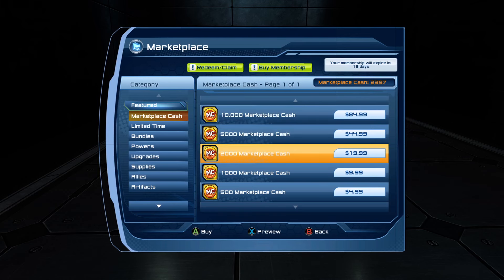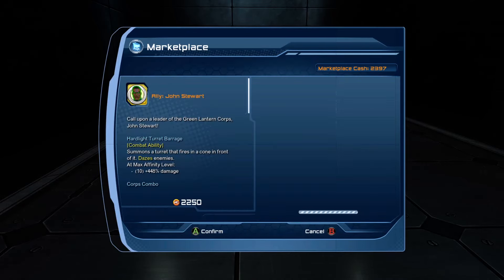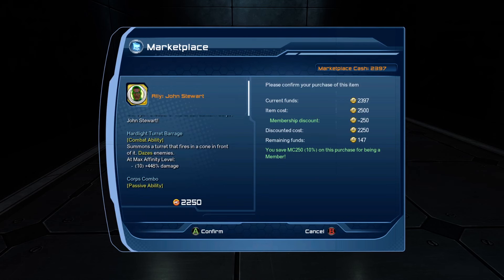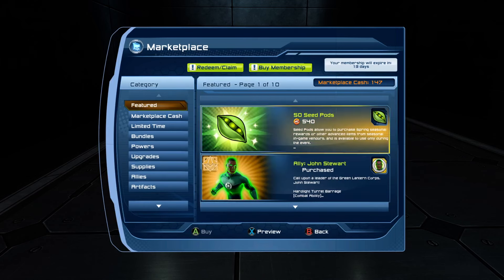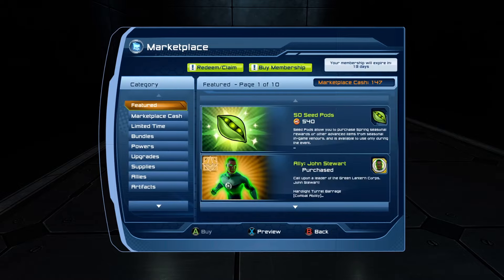Not to mention we also have a character coming out in just a couple of days on Genshin, so I might need a couple of dollars just to guarantee them. Alright, let's go ahead and buy — there we go. And then John Stewart way at the bottom.